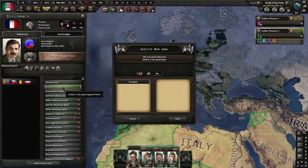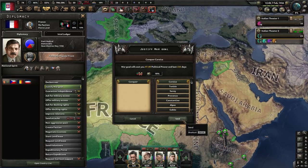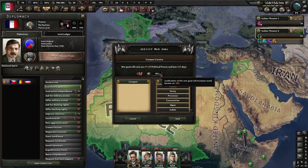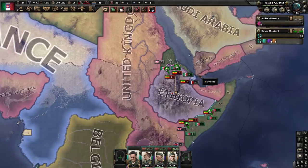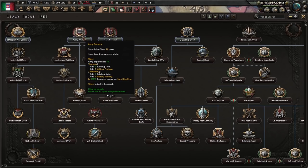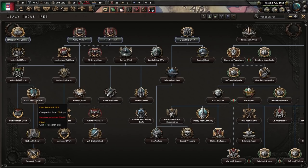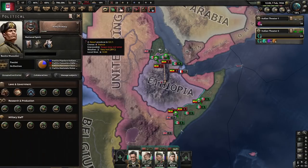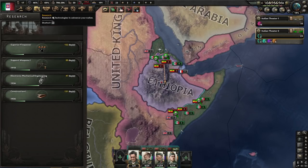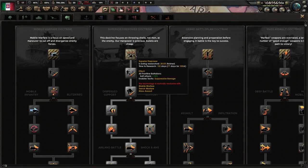As soon as you get enough political power, immediately start justifying a war goal on France. Whenever you justify war goals throughout this guide, make sure you do it while you're still at war, because being at war cuts the justification time down by a lot. Once you've gotten that first one going, go down Army Primacy followed by Ethiopian War Logistics to unlock factories and a research slot.